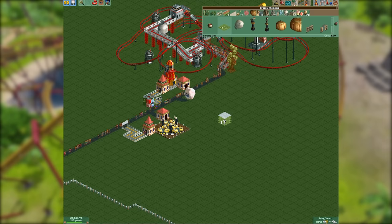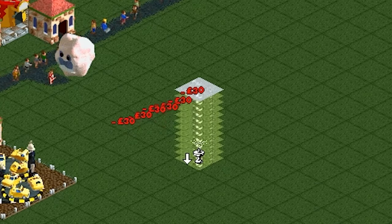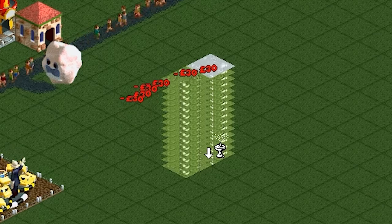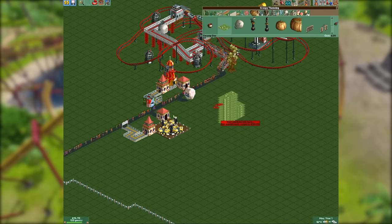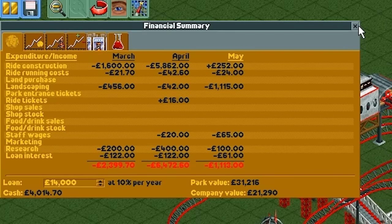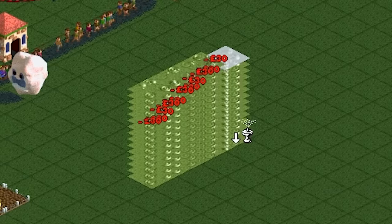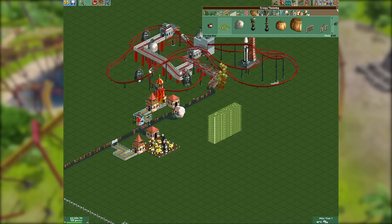We're going to place down 15 bits of swamp goo on top of each other. Hold down the shift key and place 15 layers of swamp goo on one tile, then do the same to the tile next to it, and then again. We've actually run out of cash, so we're going to take a loan of four grand — trust me it's going to be worth it. So you hold down shift and place 15 layers of swamp goo, giving you a line of four tiles.